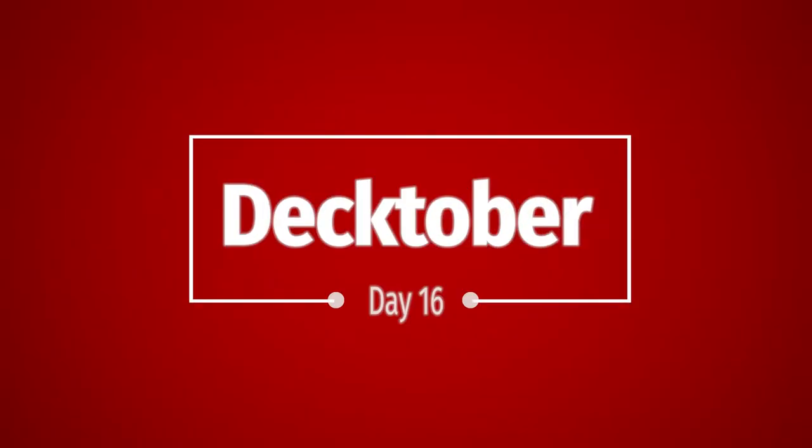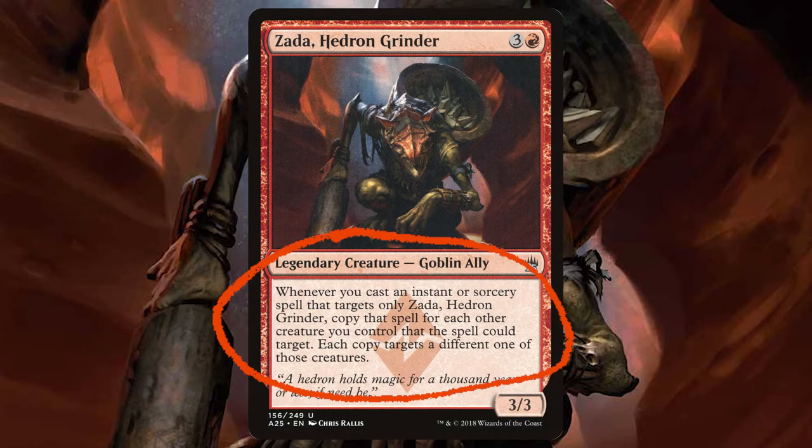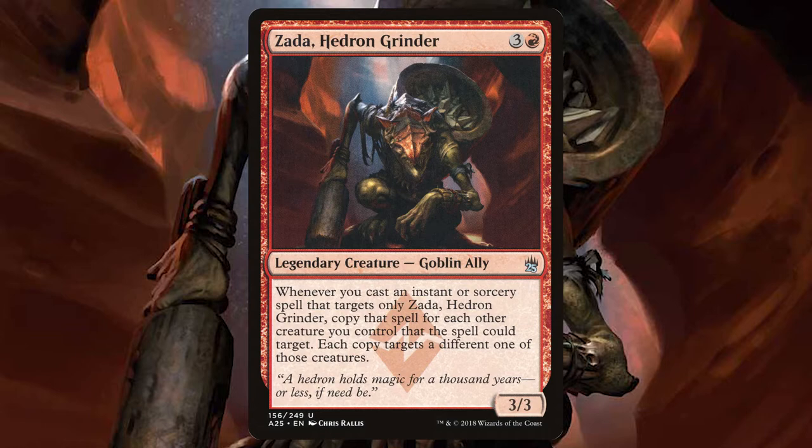Hello, my name is Lewis and welcome to day 16 of Decktober. Today we're looking at a $50 budget Zarda Hedron Grinder deck tech. Zarda is a 3-3 goblin that says whenever you cast an instant or sorcery that only targets Zarda, copy that spell for each creature you control that the spell could target. Each copy targets a different one of those creatures.